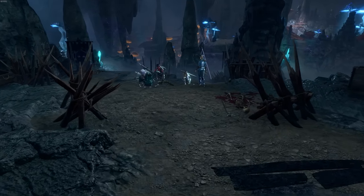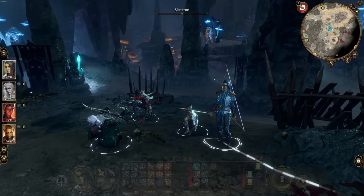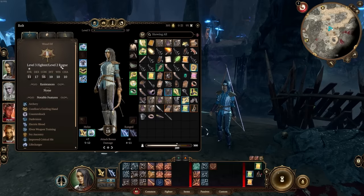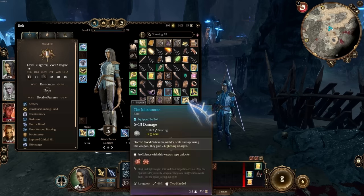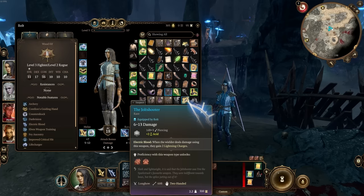Before we get into where to find everything, a demonstration was in order. The character I'm playing is a level three fighter, level two rogue. I started as a level one fighter to give myself longbow proficiency because the Jolt Shooter is going to be our main weapon, and we combo the lightning charge generation with the Boots of Speedy Lightfeet, which also generate lightning charges.